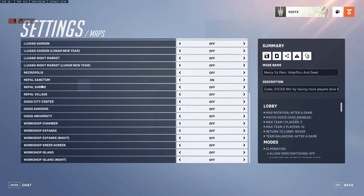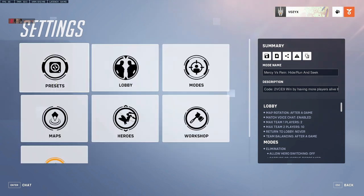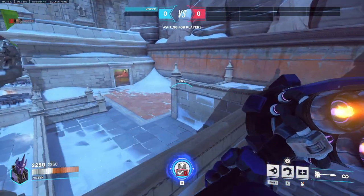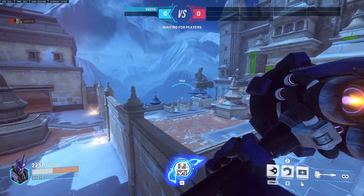This is episode 4, teaching some charge spots, working on the Nepal maps, starting with the Sanctum. Right out of Rein spawn, I'll teach you a way to chase down mercies up there.